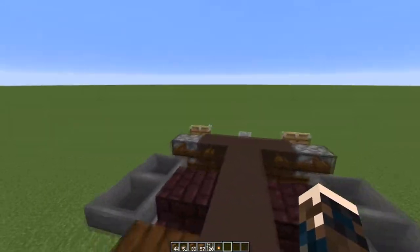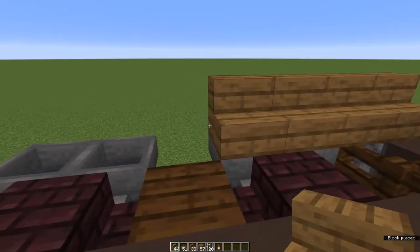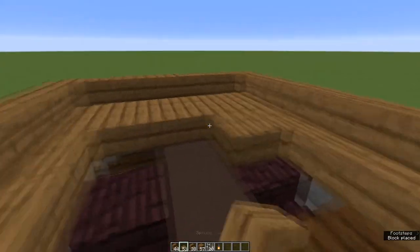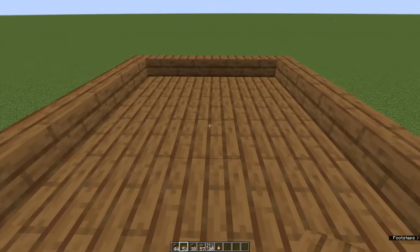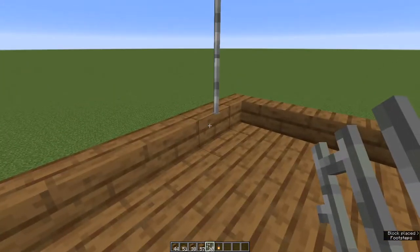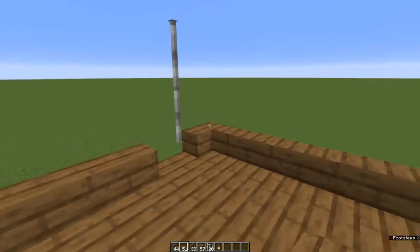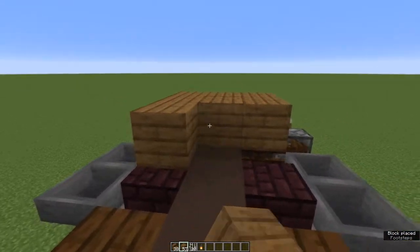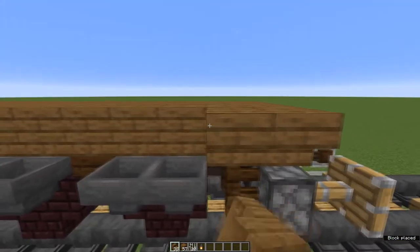Now for the flatbed. If you are making an empty car, I would recommend outlining the entire bed in spruce stairs right-way-up, facing inward, and filling the inside three rows with spruce slabs. This has two advantages: one, it's spawn-proof, and two, when you come to add the iron bars that hold your load in place, they don't float — whereas with a half-block gap that's quite distracting. I'm going to make a loaded lumber car, so these middle three rows are entirely covered with spruce planks and edged with upside-down spruce stairs just at the sides, not at the ends.